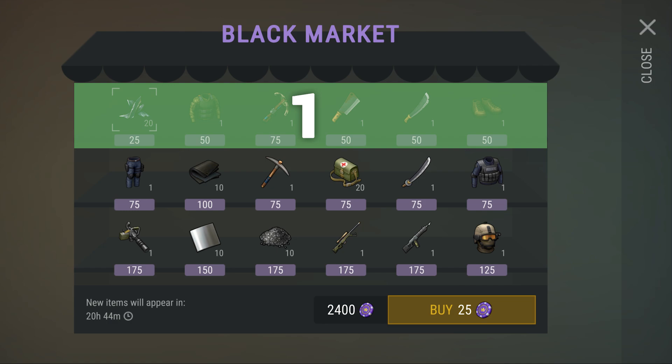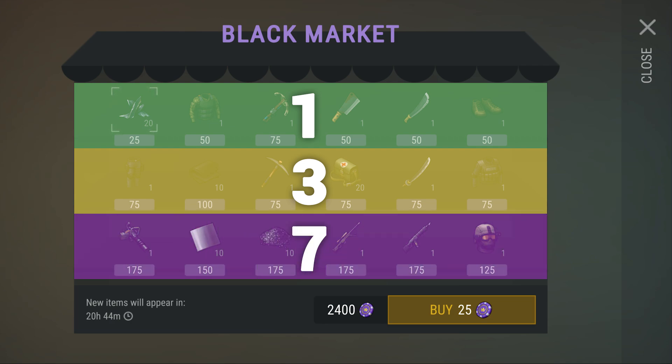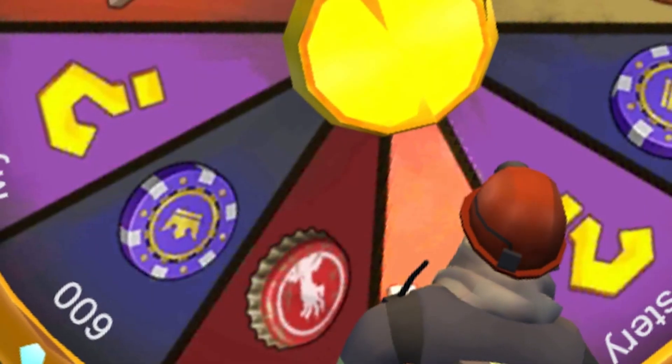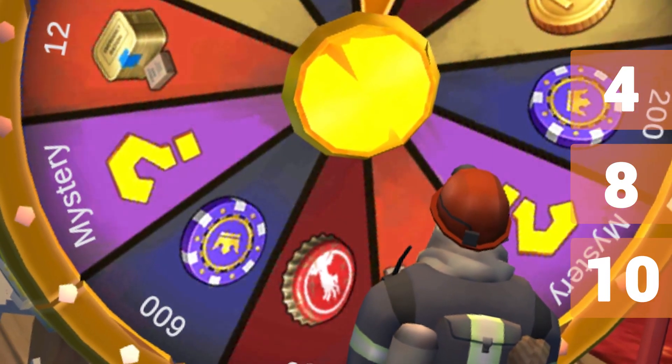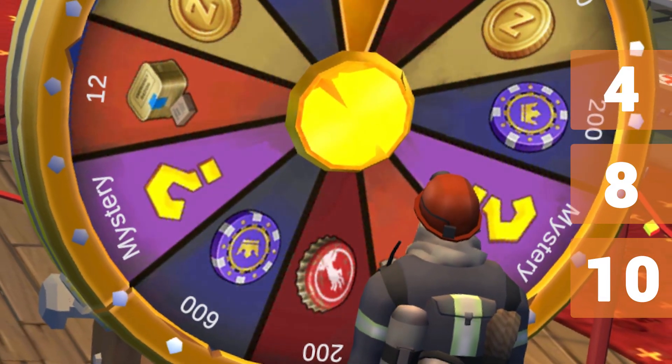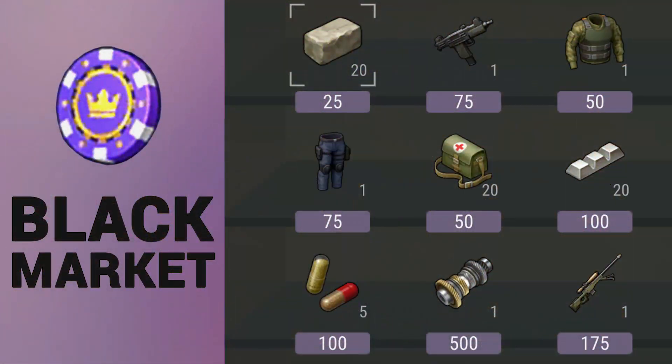Your VIP level also corresponds to the levels of inventory you're going to have access to in the Black Market. As you can see, at level 1 we get the first tier, level 3 we get the second one, and at level 7 we get access to the rarest line at the bottom. Another equally important factor is your ability to earn tokens — that ability increases at VIP levels 4, 8, and 10 from the wheel.